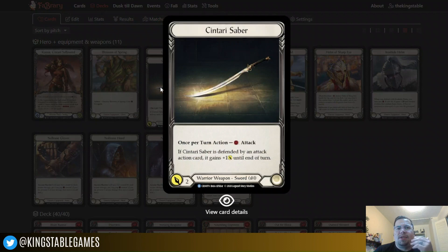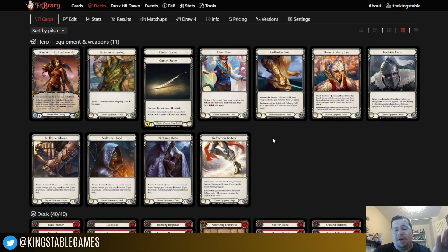We're going to start with the sabers, because we were just talking about her ability and that cost reduction for the second saber. The Centauri Sabers only cost one to activate — once per turn action, spend a resource and attack. They do come in for two, and if they're defended by an attack action card, they gain an attack point until end of turn. The whole goal is to swing with a saber, make sure it has go again, swing with the second saber, and not have to pay anything for that second saber attack. And obviously you want to buff it, because if you just swing for two every time you're probably not going to win the game.